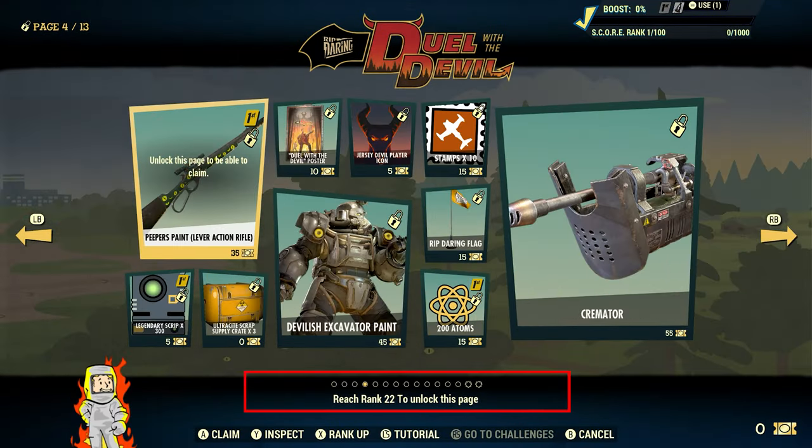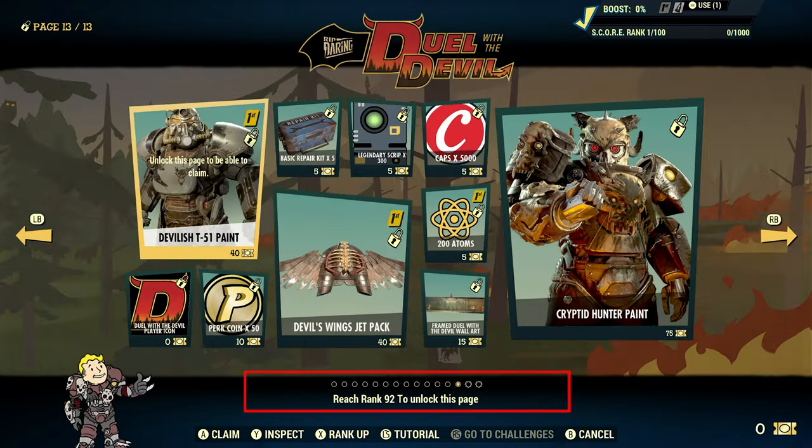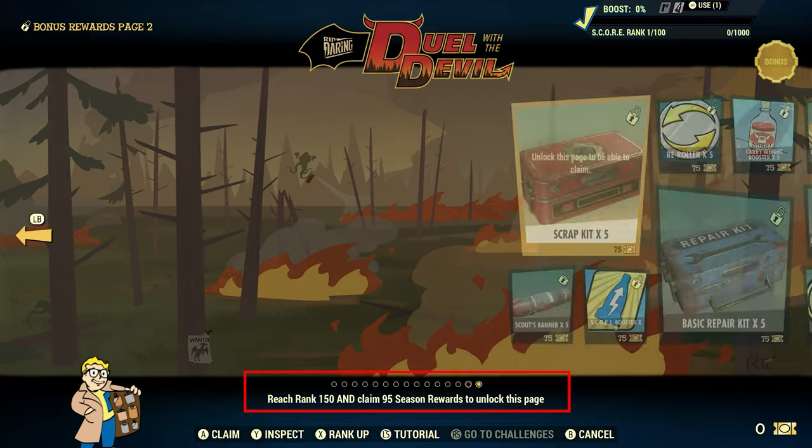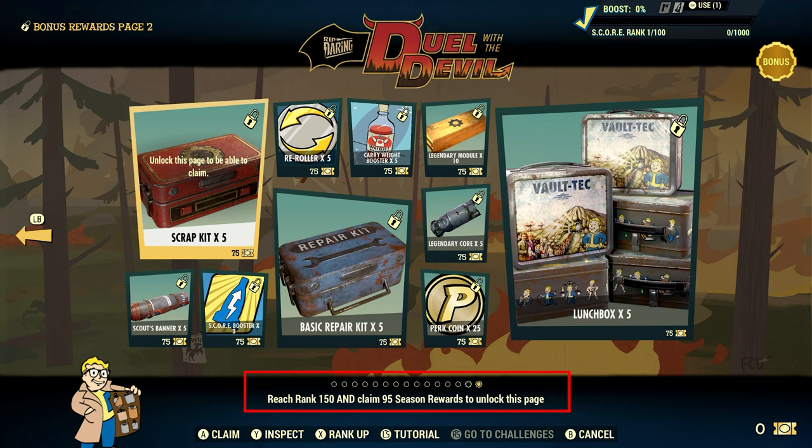There are 13 pages that contain 130 redeemable items, with an additional two bonus pages — the first unlocking at rank 100 and the second unlocking once you reach rank 150, but it also requires you to have claimed 95 out of the 140 other rewards available at that point.